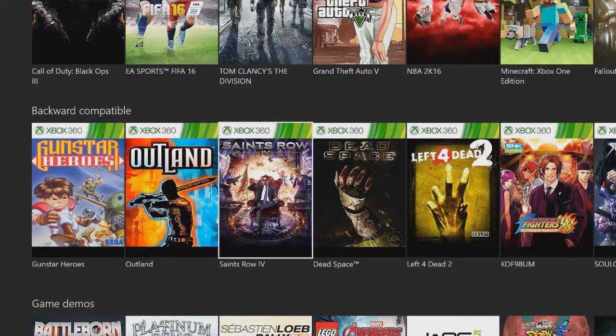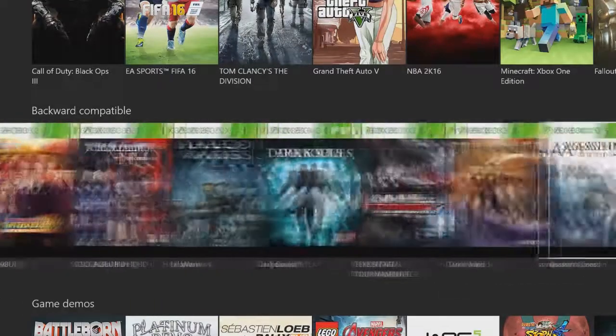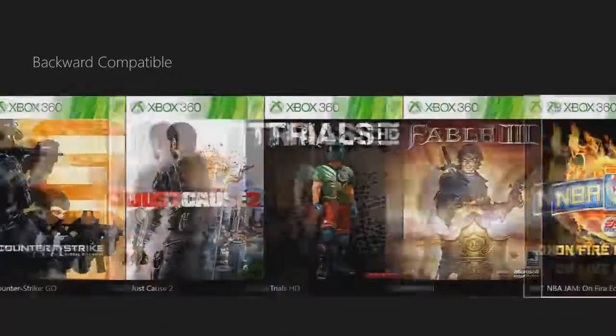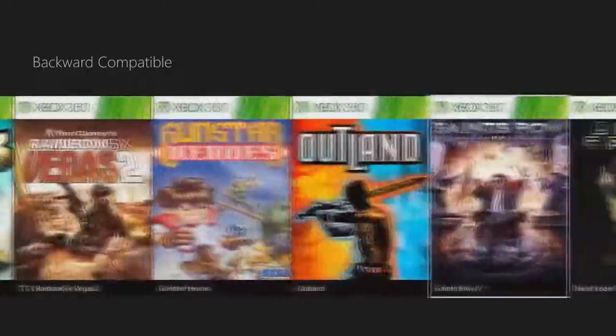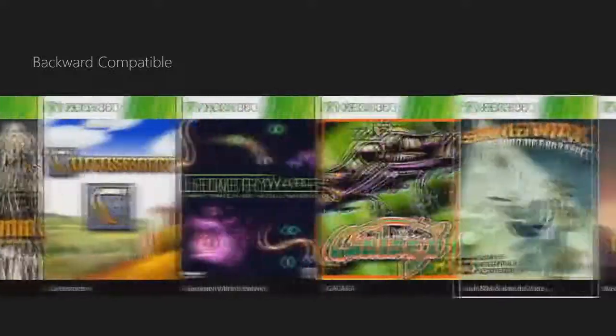I think this game is going to be free very soon. Left 4 Dead 2 — that's an amazing game to have. Right here, you go to 'see all.' Unfortunately, there's no Call of Duty. I thought there was Modern Warfare 2 — I saw a picture of it — but I guess it was fake. You know how the internet is. But these are all the backwards compatible games.